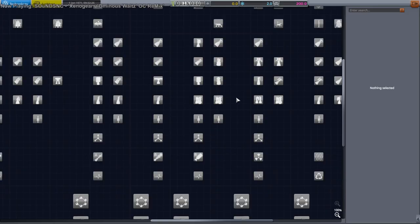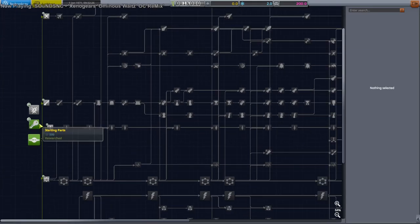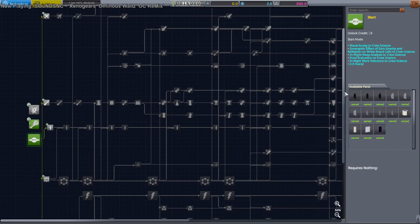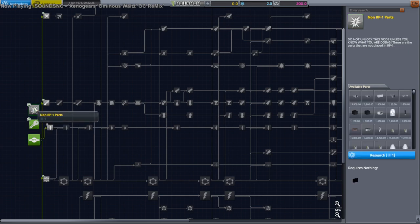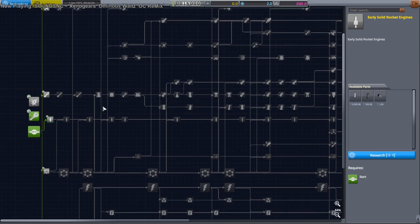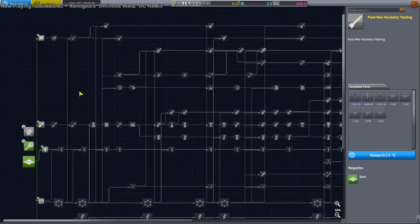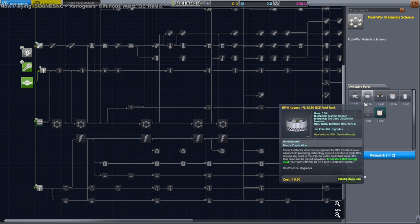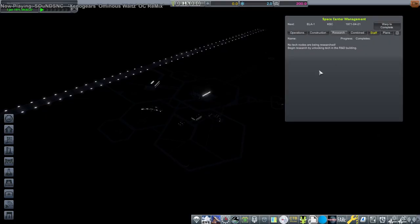We should go to R&D. We already have starting parts and RP-0 parts. I like non-RP1 parts but I'll lay off that for a sec — we have two science. Post-war rocketry testing. I'd rather have the engines, but if we have good engines then we'll go with the tank upgrade. There's a Véronique — well, that sounds French enough. Better not need good procedural parts. Conventional tank structure upgrade.